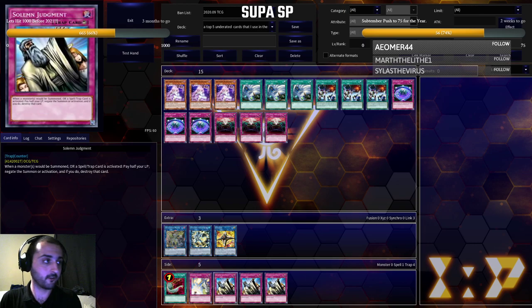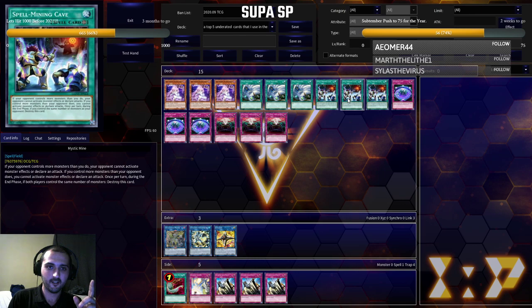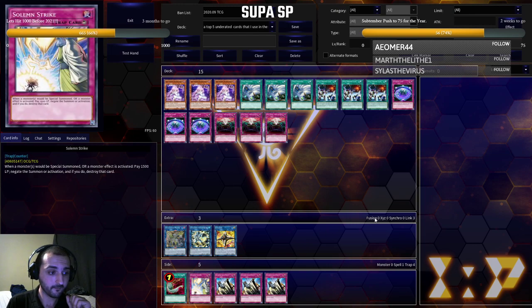Personally, I like the Solemns for going first. The Solemn package is great for going first. If your strategy revolves around going first and you want to set up some type of board — say Eldlich — and you want that extra cushion, that's where the Solemns shine. Harpy's Feather Duster is the same idea as Twin Twisters; however, Harpy's Feather Duster is awesome because it'll wipe everything off their board, including their field spell. You're going to get so much back row taken out with this card. I think it's a good main deck card as a one-of. It's just overall great value across the board.